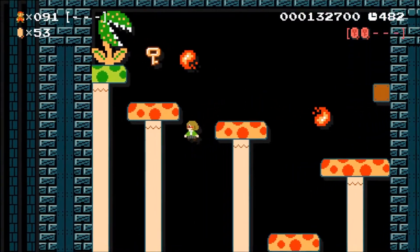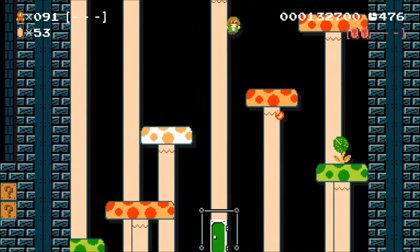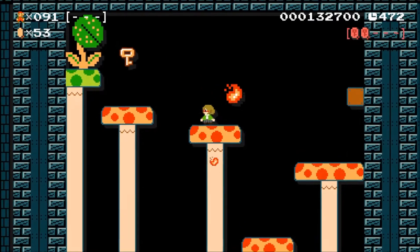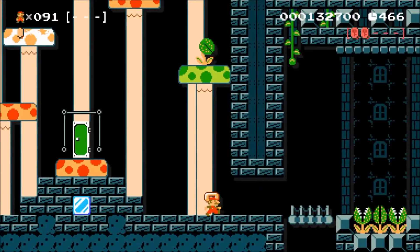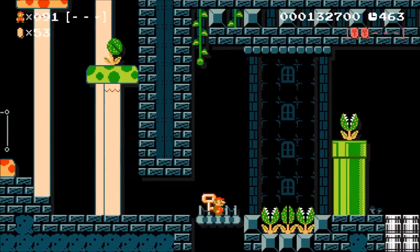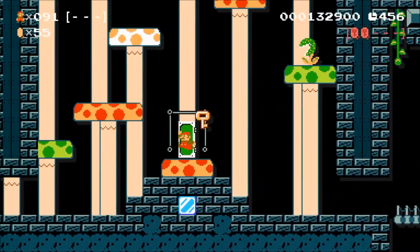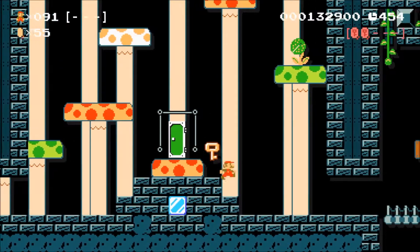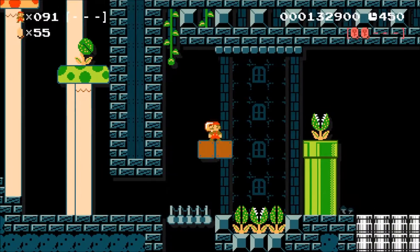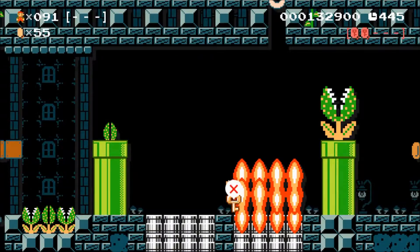Whoa! I didn't even press the jump button. Darn it! Come on Nikki, you can do this! What do you mean art classes don't teach you gymnastics? Yes, they do. So one of these blocks has a vine in it. Let's see if I can figure out which one — it's on the right, above the Fire V. Ah! Dang it. Well, now I can speed run through this part.